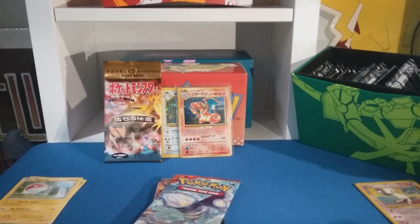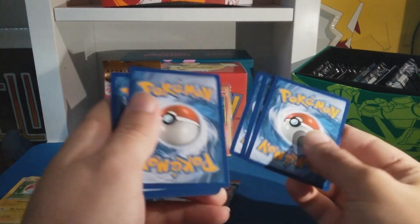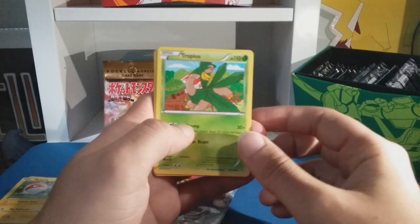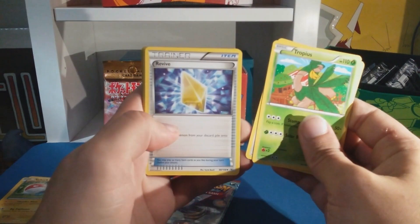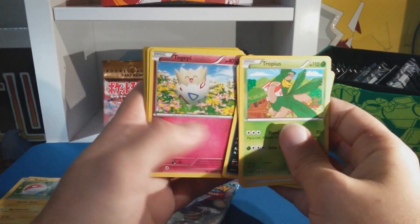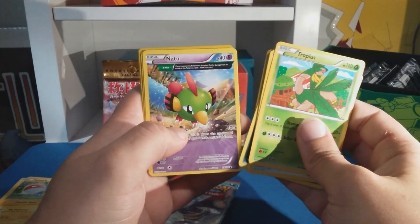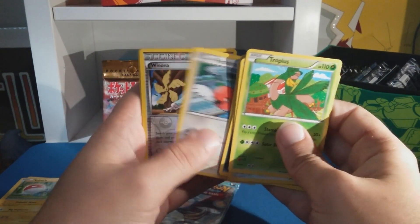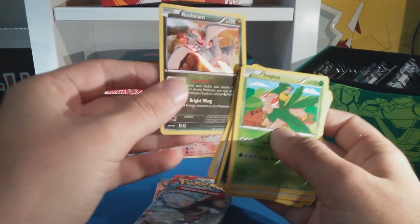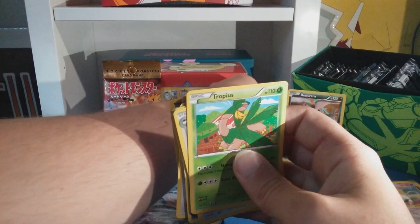Roaring Skies — code card. It's okay if a bot takes these ones because it's Roaring Skies. I think it's three from the back for Roaring Skies. We got Tropius, Tranquil, a Revive, Steelix, some berries, Togepi, a 3D rendered Exeggcute, Natu, a Fletchling, Winona reverse — that's cool! And a Rayquaza hollow — that's cool, dang, that's nice!